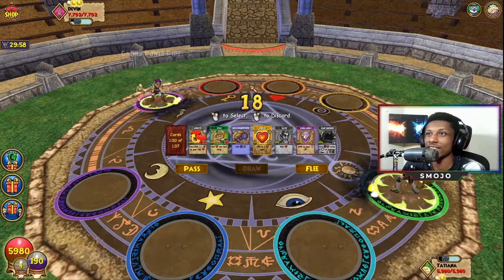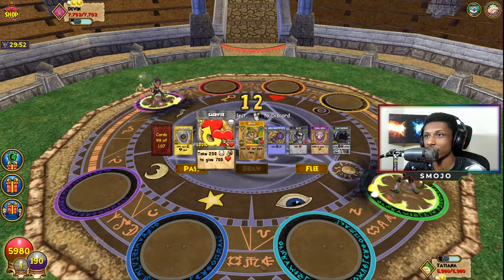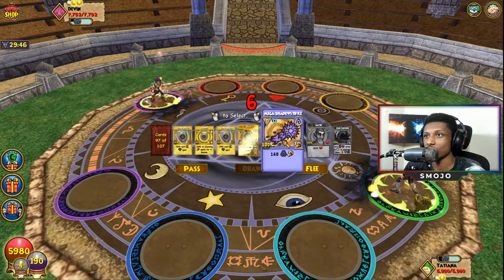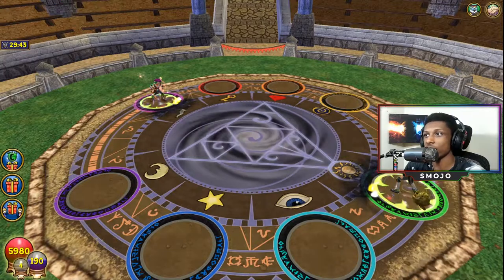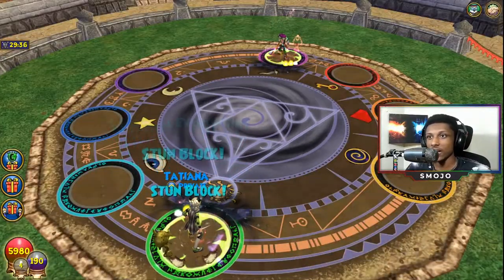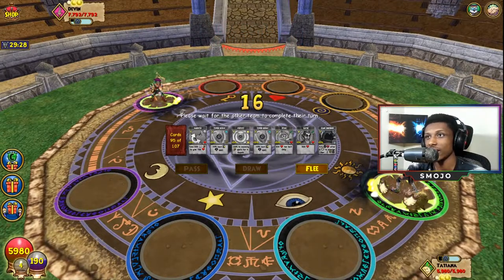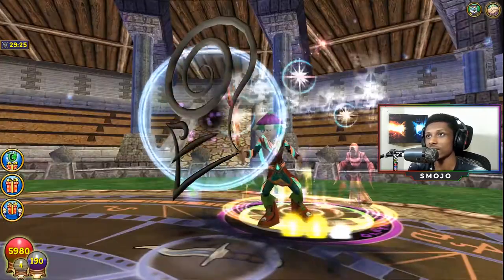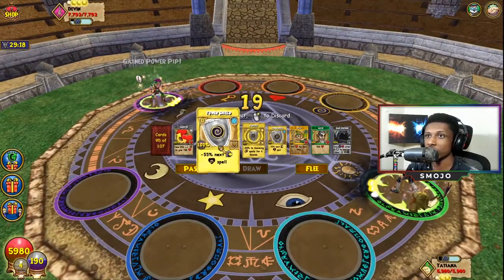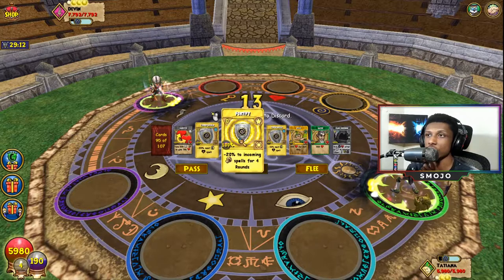First thing I want to pull is stun block — that's the first thing people do in PVP and we're going to follow the crowd. We're using our stun block to start. Now I need to figure out what to do next — he's definitely a death wizard. He's death blading, and I have a little bit of resistance against death. I've heard a good strategy for death wizards is to blade stack.